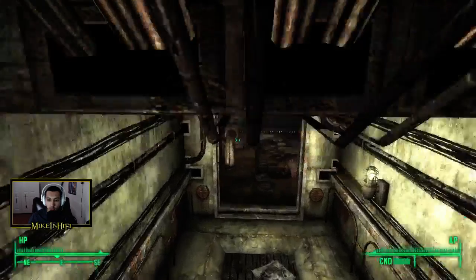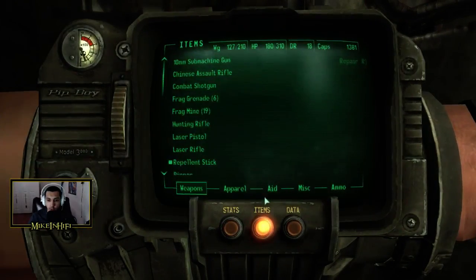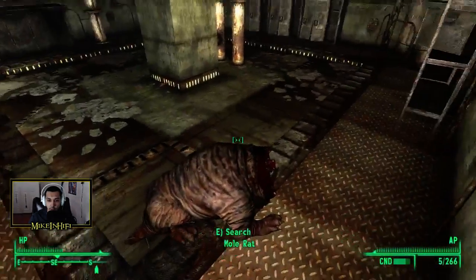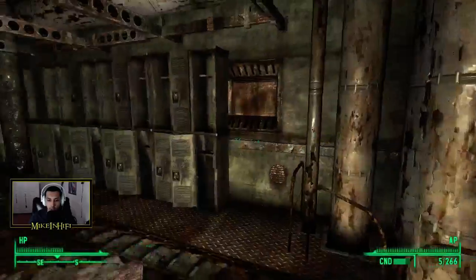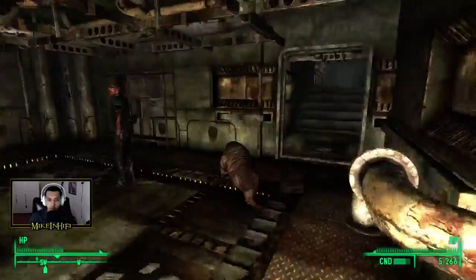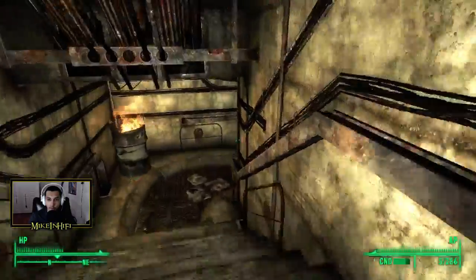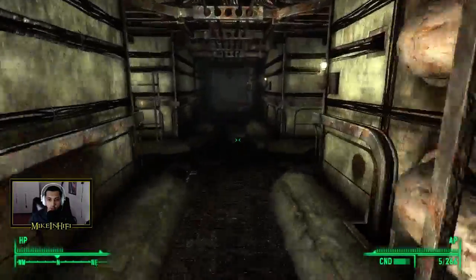Go ahead and save it. What weapon do I want to use? I think we'll keep using the hunting rifle for right now. Mole rat meat — that stuff sells. Let's look in here, we've cleared out most of this stuff. So we can just go through here and loot everything.